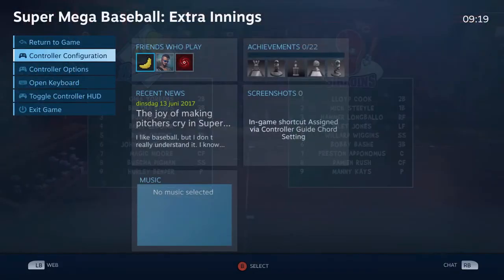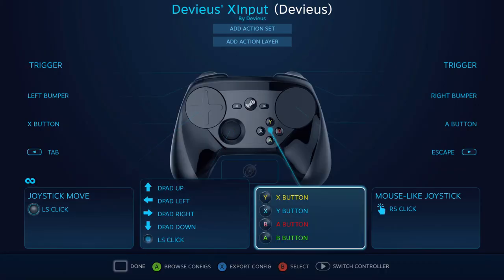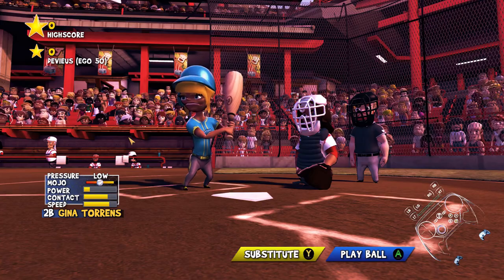So, the controls. Well, it's really not that hard. It's literally just the default gamepad for the Maylist Park. Play ball.